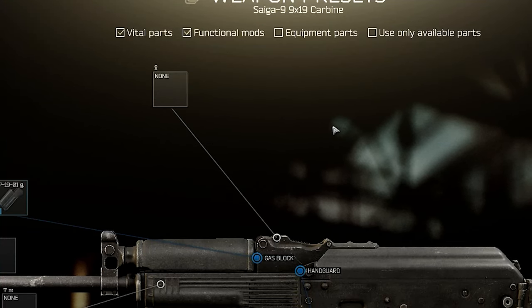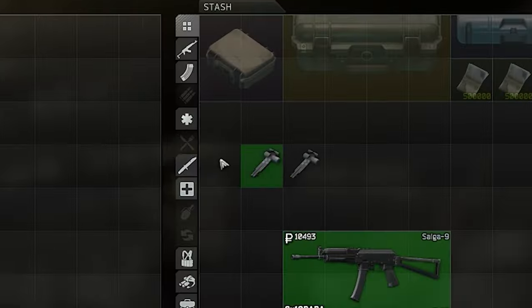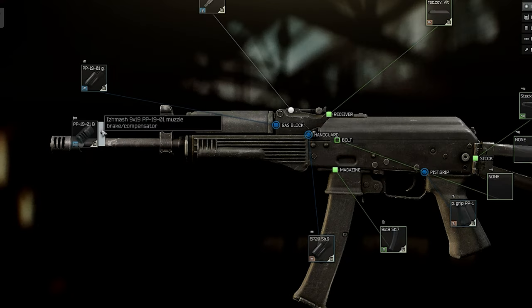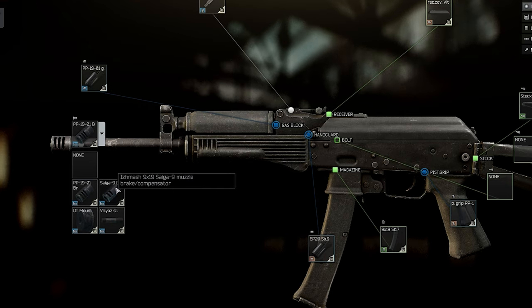Another example would be flashlights that scavs usually have on their shotguns. You don't need the rear sight, so if you want to maximize ruble savings, you could sell it.